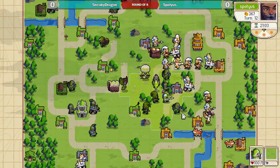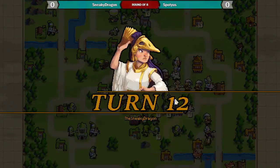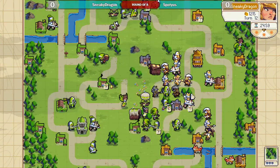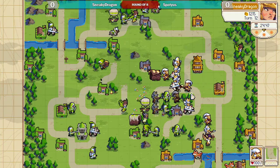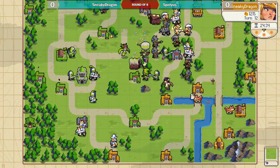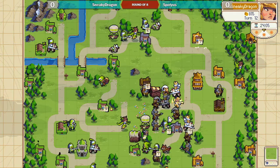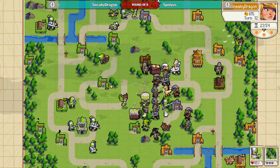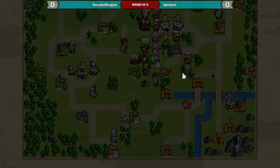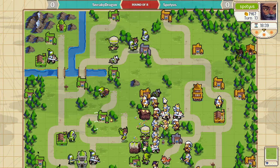Will Spodius be able to continue this pressure? He might just back off though — there's a big wall of archers from Sneaky to push into. Crystal goes! We're just gonna see Sneaky really punish this push. What was looking like a really strong game from Spodius — this play just shows the real vulnerability of Emmerich, where you can have a really nice formation with a lot of defense, but you're just kind of a sitting duck during that.